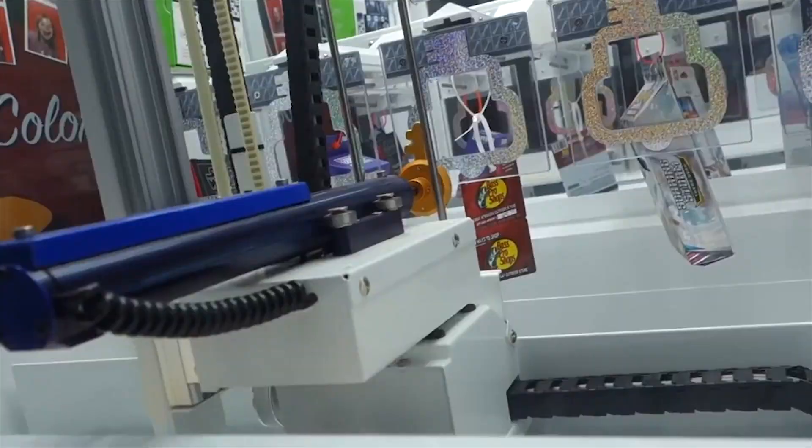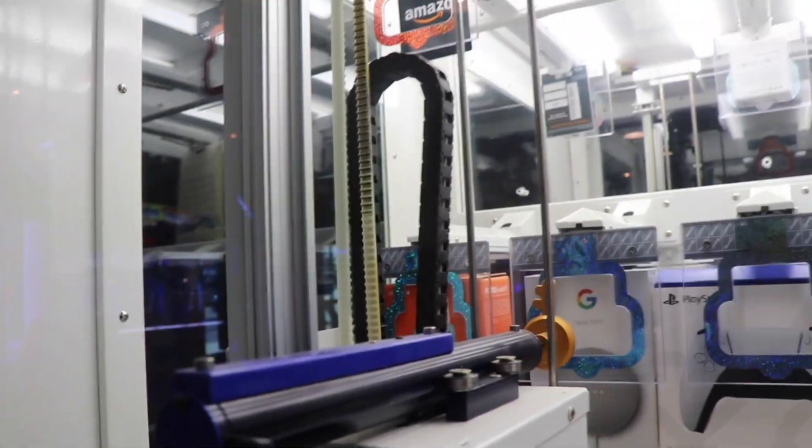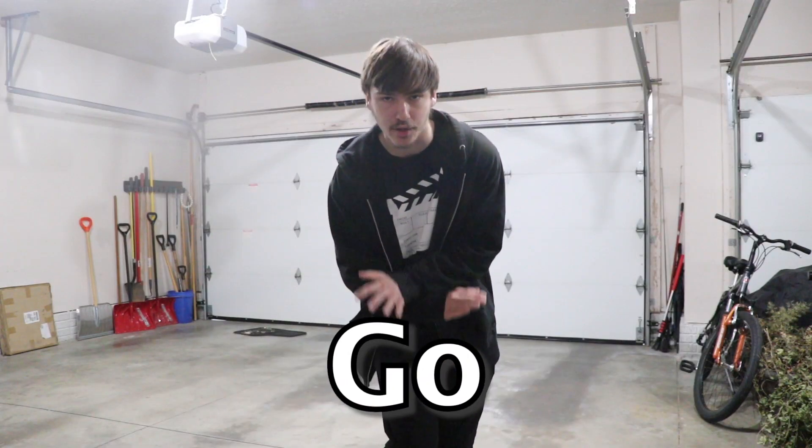One of the nice things about Keymaster is that it has a visual indicator of when it's ready to pay out a prize. Where Keymaster is rigged is because the key will keep moving up even after you've let go of the button — but it will only do this until the machine has made enough money. Once the machine has made enough money, it switches to skill mode and will no longer go upward.